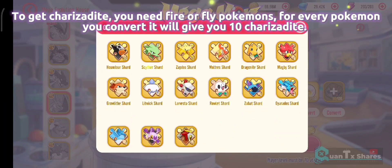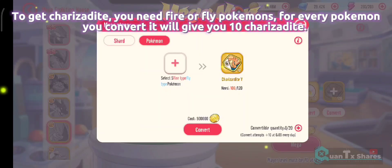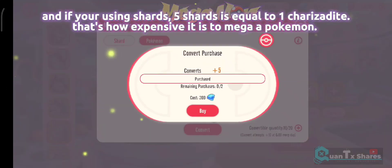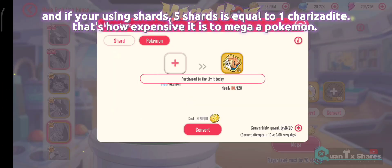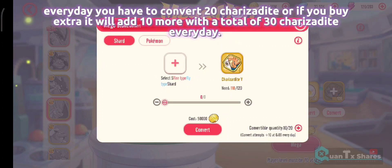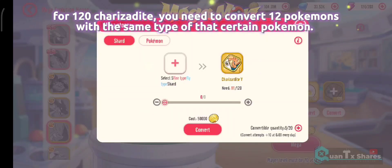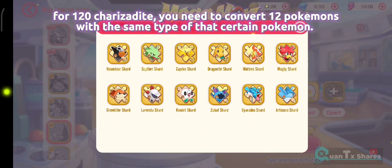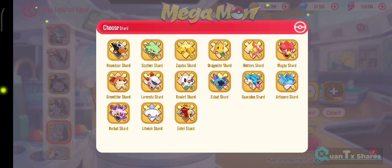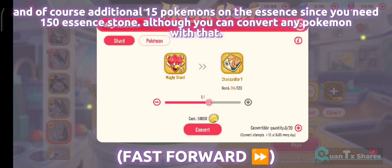To get Sherazardite, you need Fire or Flying type Pokemons. For every Pokemon you convert, it will give you 10 Sherazardite. And if you're using shards, 5 shards is equal to 1 Sherazardite — that's how expensive it is to Mega a Pokemon. Every day you can convert 20 Sherazardite, or if you buy extra, it adds 10 more for a total of 30 Sherazardite. For 120 Sherazardite, you need to convert 12 Pokemons of the same type. And you'll need an additional 15 Pokemons for the Essence, since you need 1 Essence Stone of 150, although you can convert any Pokemon for that.